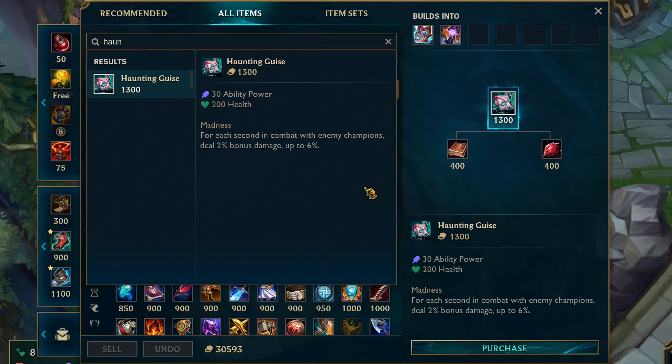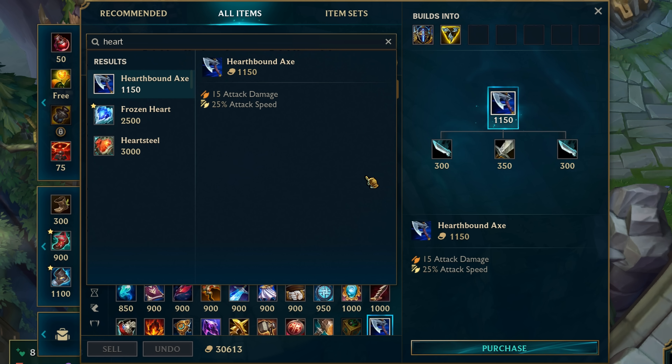Haunting Guise also lost 5 AP, so it now has 30. Halfbound Axe got 50 gold cheaper, but it lost 5 AD.